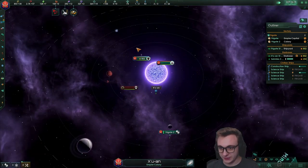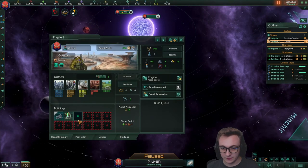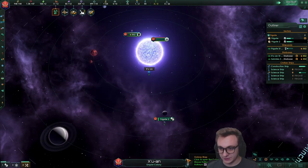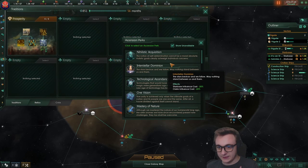Oh no, an asteroid — if only we had frigates to help us. This starbase should save it. And the asteroid's dead; we'll just get a bunch of minerals. There's actually an empire here. And prosperity is finished.